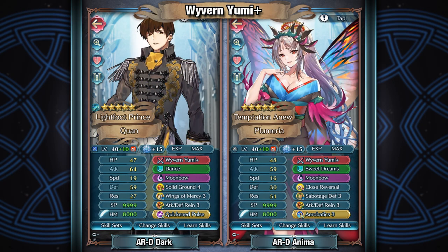And then we have Wyvern Yumi, which is definitely going to be a bit more limited in terms of scope, mainly because a lot of bows with a good attack stat don't necessarily have a good speed stat, and the ones that do have a good speed stat don't really have a good attack stat — or if they do, they already have a better weapon to work with. So I'm only going to cover the units that really stand out to me.